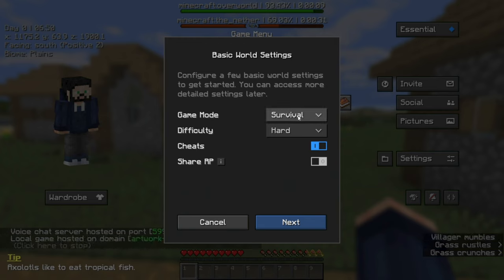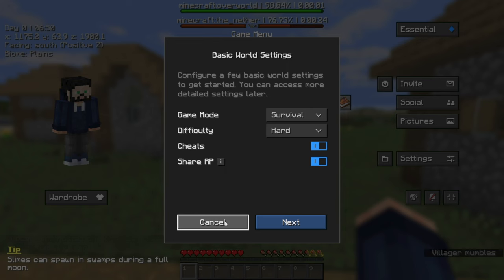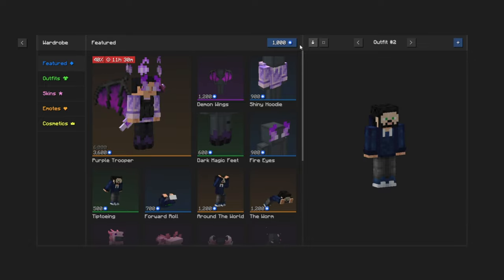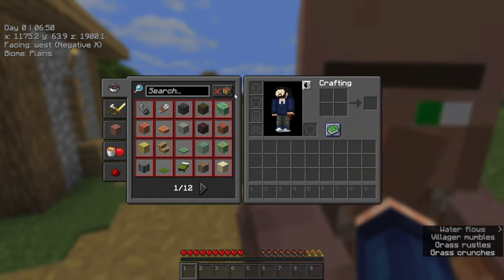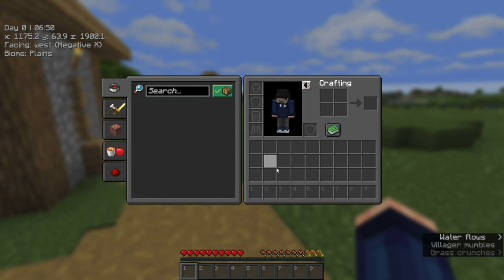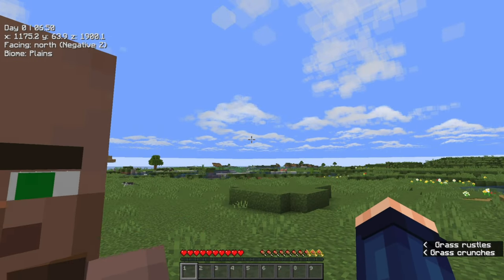You can invite friends straight into this and change game modes, cheats, all that sort of stuff. Share your resource packs as well if that's something you want to do. This is why I like the Essentials stuff — you also get some amazing wardrobe options; I think you start off with 1,000 coins. As you can see, we have the copper grates, copper bulbs and all that sort of stuff. And when I am able to get the autocrafter in, I will. So we are going to start!